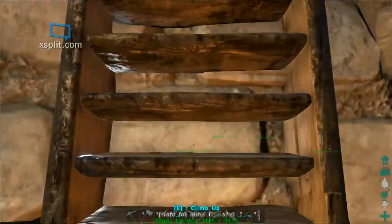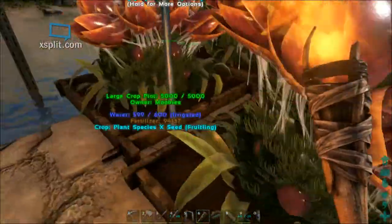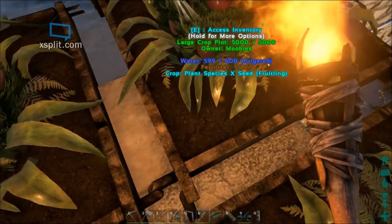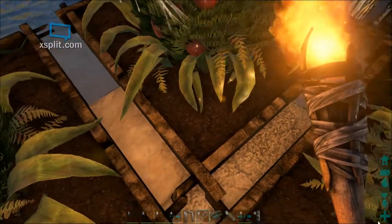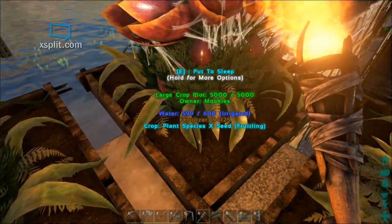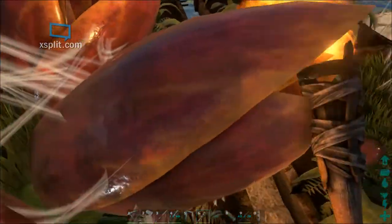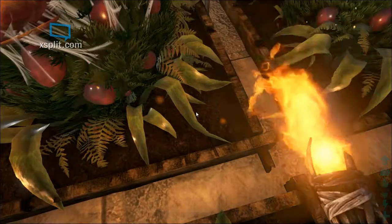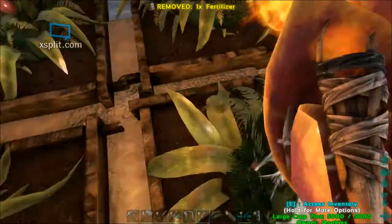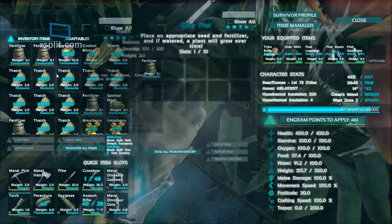We're going to hit that ladder, climb to the top, and take a look at these. Plant X requires a large crop plot. Berries require any size — small will do. Advanced crops also work with small or medium. We've got two bags of fertilizer in these, so this is going to take roughly two weeks for this plant to run out of fertilizer — a little quicker if it's firing on a target. Go ahead and put another bag in this one since it's chewed through most of the first bag. We're accessing the inventory of the crop plot, not the plant itself.